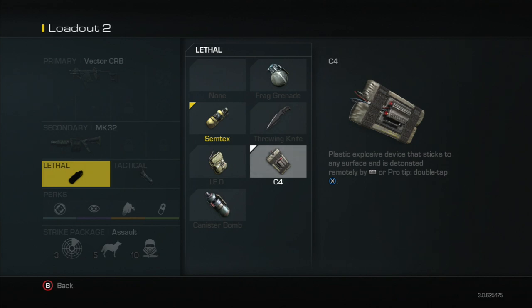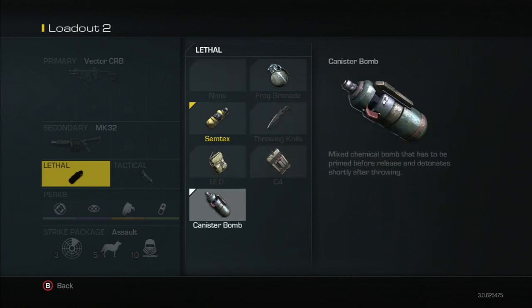Here's the C4. You're able to throw it like normal and tap RB. I've always double-tapped X, and now they're actually giving it as a tip — double tap X right after you throw it. Very powerful stuff.